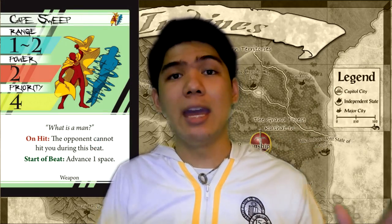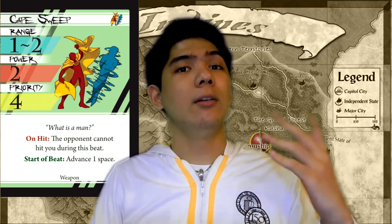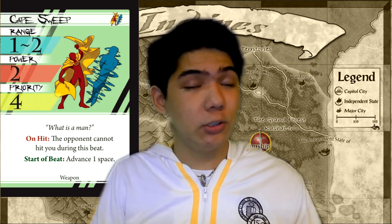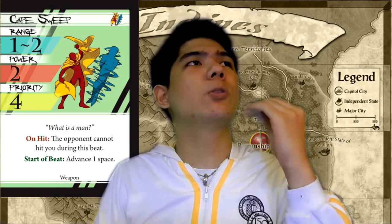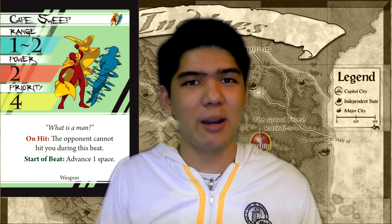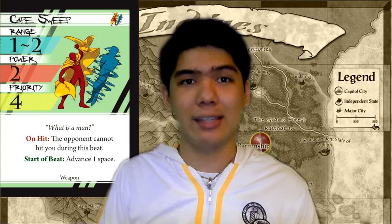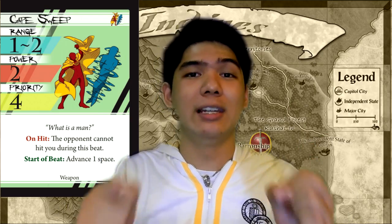Next up is Cape Sweep. Cape Sweep is an amazing attack that has almost magical range 1-3 with its start of beat effect, and it allows you to dodge opponents. If you hit with this thing, opponents can't hit you. At 4 priority, that's really, really powerful given that the range on it is freaking amazing. This is good on almost anyone who can make this thing hit or have enough speed to make this a very good attack. It's good against anyone who's slower than you — as soon as you hit, they miss. It's completely amazing and I really love this base. Especially because the art looks cool.